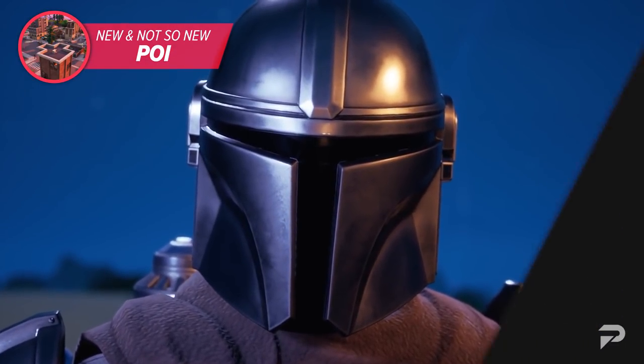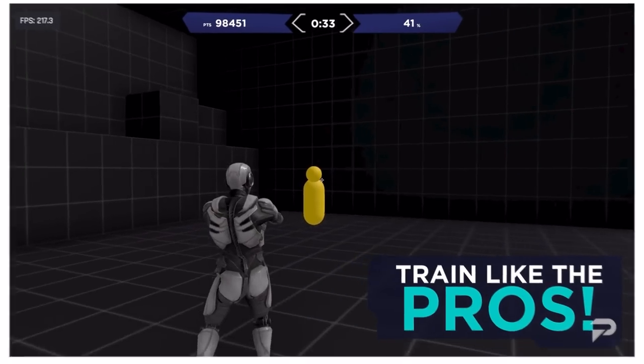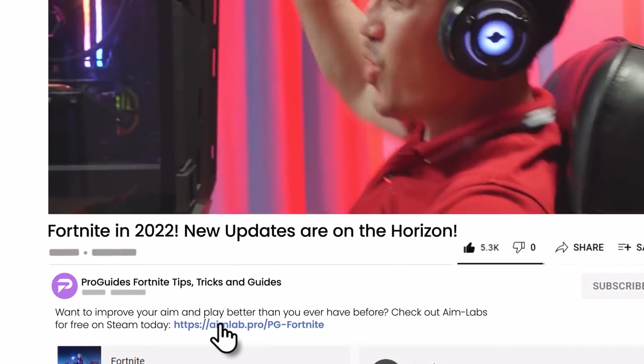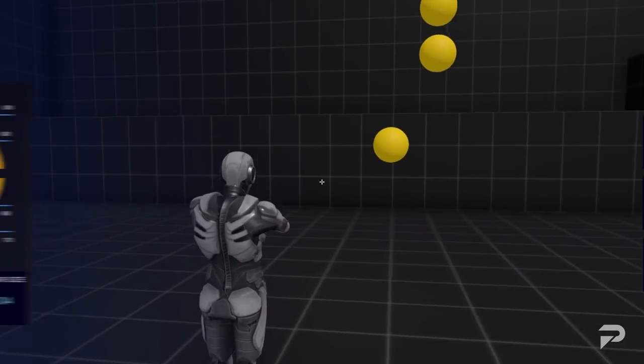With brand new POIs making their way to Fortnite, you're going to need all those sharp-shooting skills you can get to survive the early game. Click on the link below to visit Aim Lab — there you'll be able to train your aim so you can hit your targets more often and get twice as many eliminations as before. With so many training routines to choose from, you are guaranteed to see improvement.